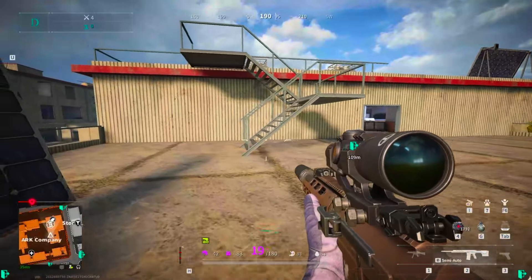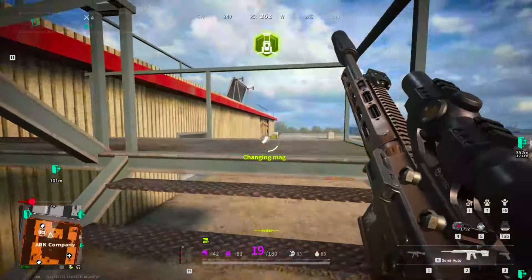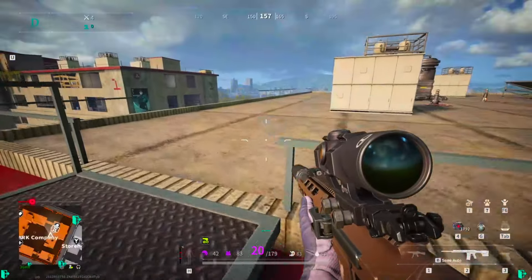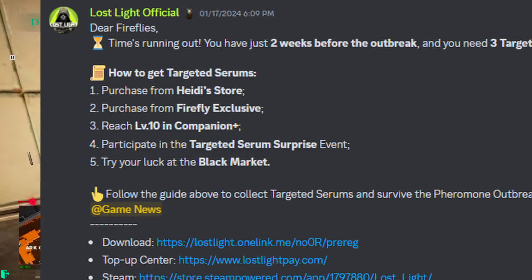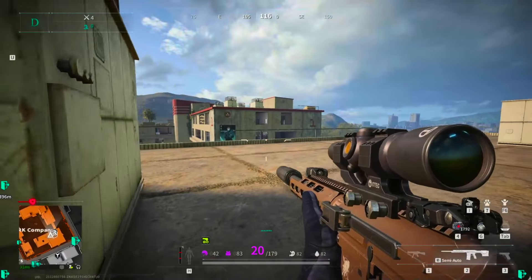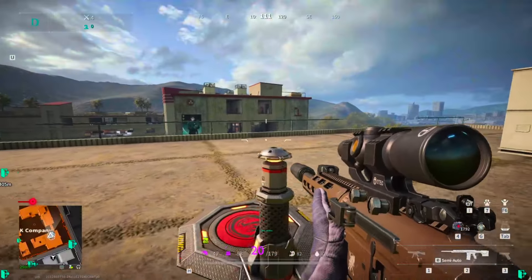There's been a rumor that targeted serums can also spawn from the exclusion zone. I have yet to experience this myself, but I've seen Discord screenshots and discussions of players claiming there's a very low chance that a targeted serum may drop from marauder boxes or locked boxes in high-value areas. However, a Discord post from the developers debunks this theory, as they list only five options for obtaining serums. If you see anyone claiming they found a serum from the exclusion zone, it may only be possible if another player gave it to them personally.